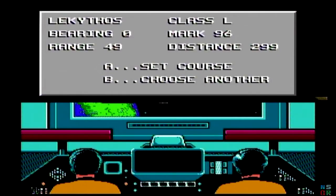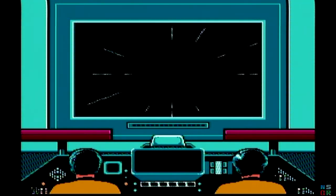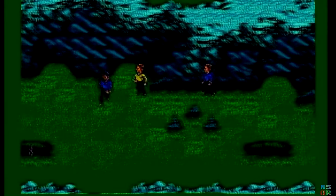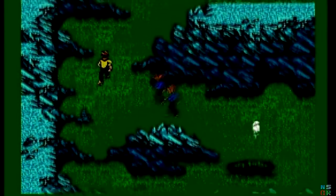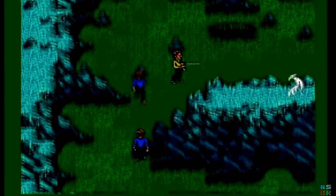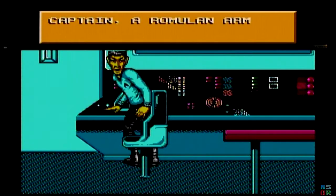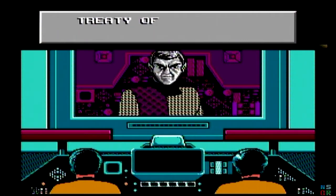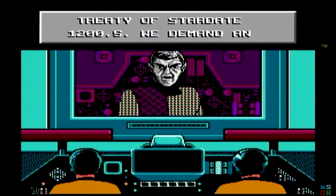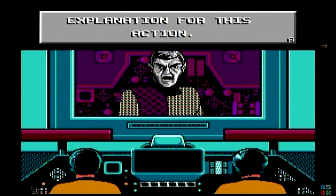Don't worry about running out of dilithium while choosing a planet — you can go back and forth between planets all day long, but landing on Lekythos mysteriously makes you run out of dilithium regardless of how long it takes you to get there. Following Lekythos, the game will tell you where to go next, so that part's easier. However, now you get to cross into Romulan territory, as you basically have no choice. A Romulan ship will stop you and demand that you state your business. You basically have two options: diplomacy or combat.